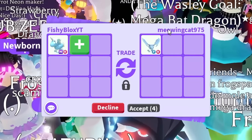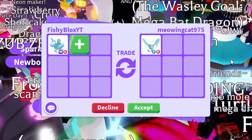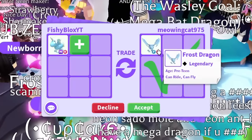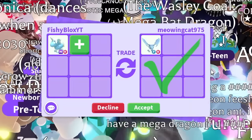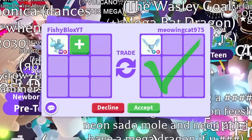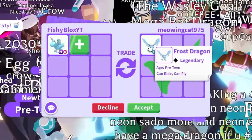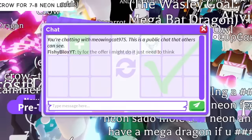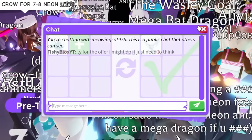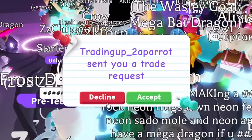Wait — we're getting somewhere. Someone offered a frost dragon! This one is tempting — a frost dragon would be a really good trade, and they hit accept too. I think this might be the trade I do. I'm gonna take two more offers and if nothing beats the frost dragon, I'm going to do it. I told them I might do it and I just need to think about it.